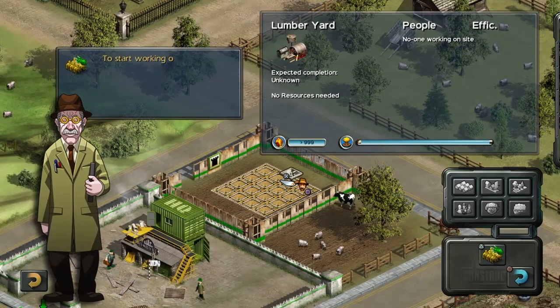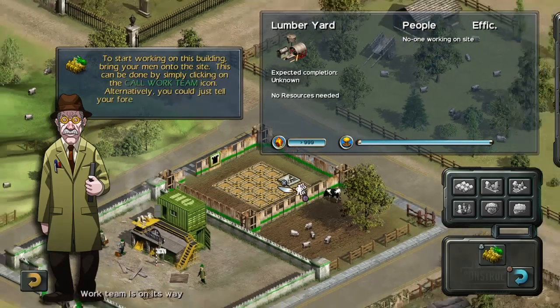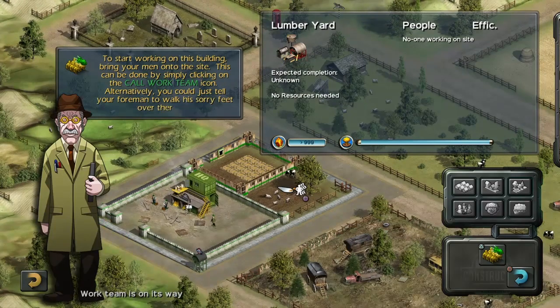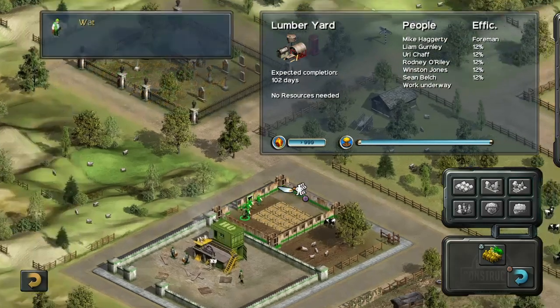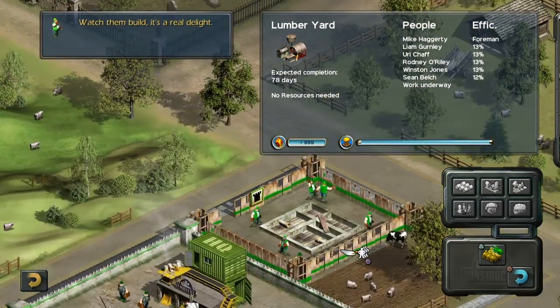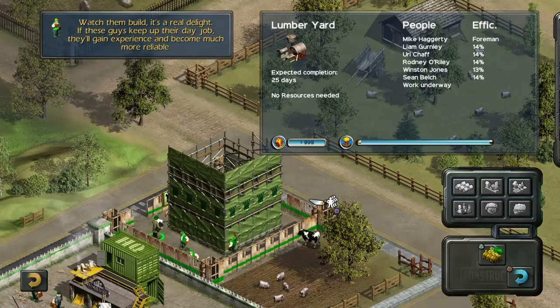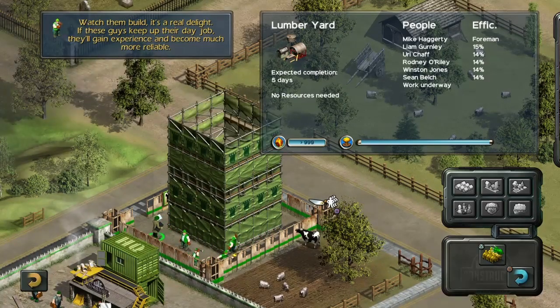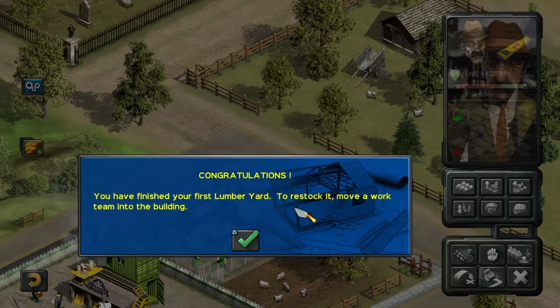To start working on this building, bring your men onto the site. This can be done by simply clicking on the call work team icon. Alternatively, you could just tell your foreman to walk his sorry feet over there. Watch them build. If these guys keep up their day job, they'll gain experience and become much more reliable. Congratulations, you have finished your first lumber yard.